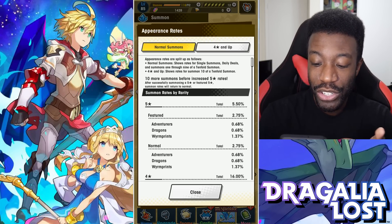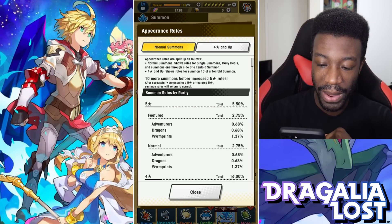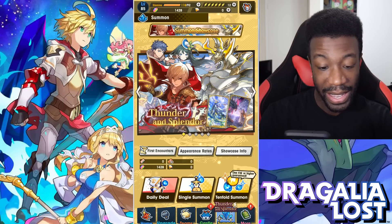Why would you ever make the rates like this? I don't get it. Ten more summons before increased five-star rates. I just don't get it. I wanted Albert and the game said no, so whatever. I'll probably still do some tenfolds off screen to see if I can pull him. Anyway, thank you guys so much for watching - hope you enjoyed my pain and suffering. Don't forget to hit the like button and let me know in the comments if you pulled Albert or Gilgamesh. If you're new here and you like Dragalia, hit subscribe and ring the bell. I'm just gonna go cry. Peace.